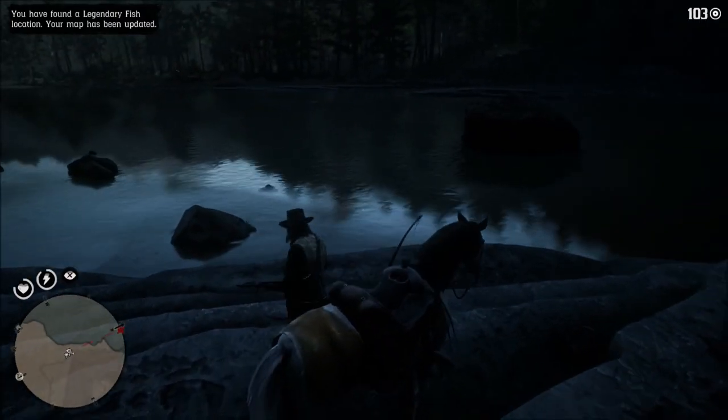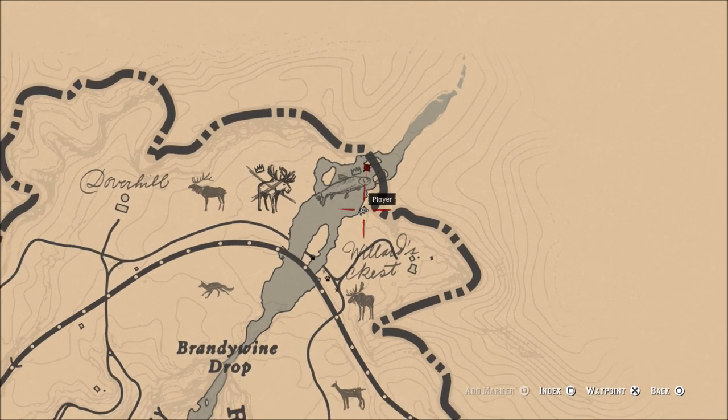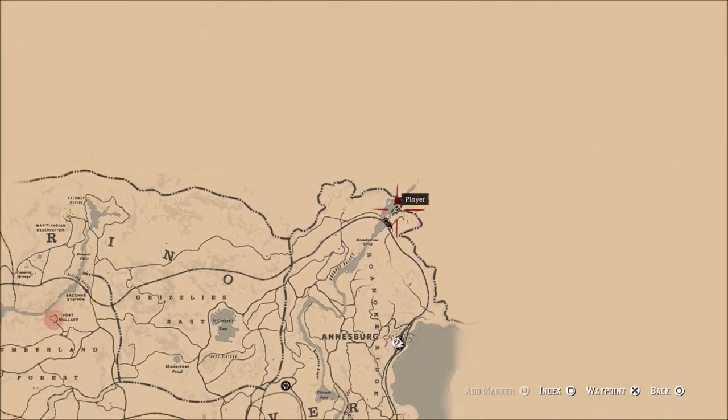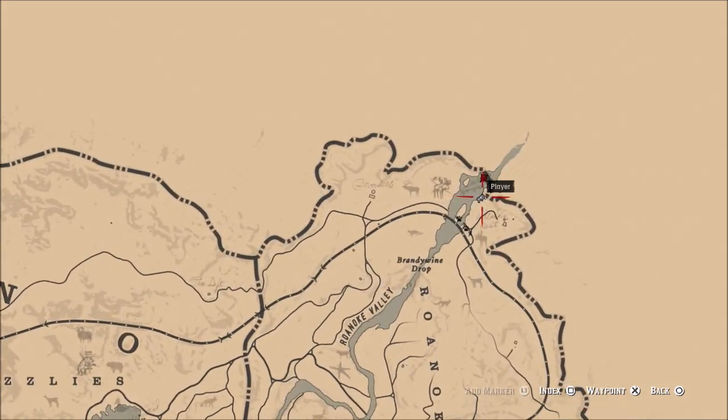What is going on guys? Grave here. Welcome back to Red Dead Redemption 2. Today I'm going to show you the location for the legendary steelhead trout, which is pretty much on the very top of the map here above Annisburg, close to the waterfall, right on the edge of the map in the river.